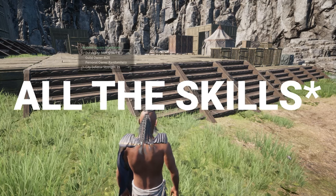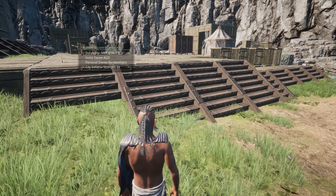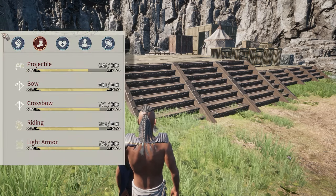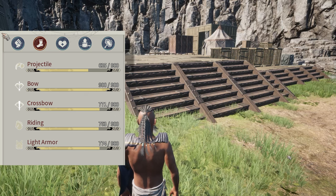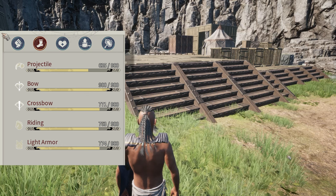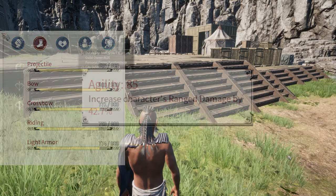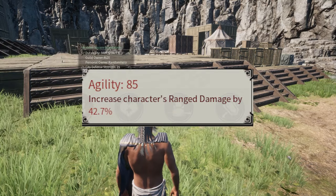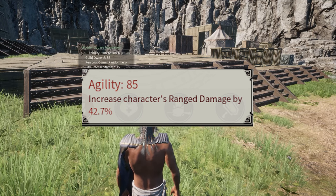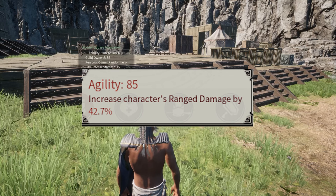For Agility, you have to uncap skills each time they reach a certain milestone, which costs copper. I went to about 600 Bow when I first started, then went to 450 in everything else — Riding, Projectile, Crossbow, and Light Armor — uncapped Bow to 750, did the same with the others to 600, then pushed to 900 Bow. Doing this accumulated 84 Agility, which increases my overall ranged damage.